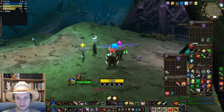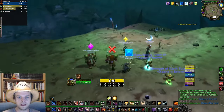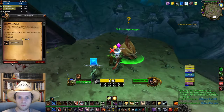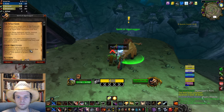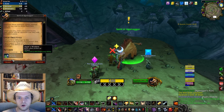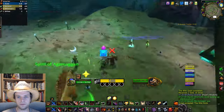Meet up with your team at Razorfen Downs once someone has a Wild Whisper Draught. You're there to kill the final boss, Amnennar the Coldbringer. After Amnennar is dead, use your Wild Whisper Draught to summon the Spirit of Agamaggan. Turn in the Wild God's Quest to Agamaggan and he will give you a follow-up quest of the same name but with different objectives. Now you're looking for three Wild Offerings and are given Agamaggan's Roar item to allow you to get these.